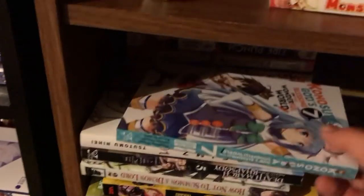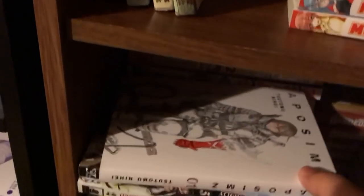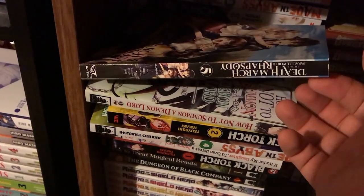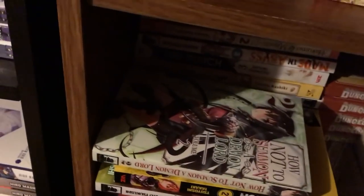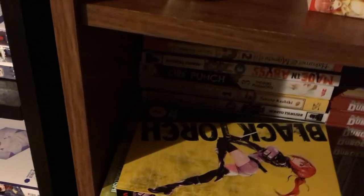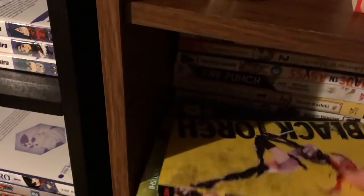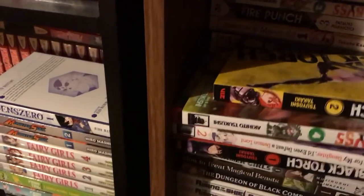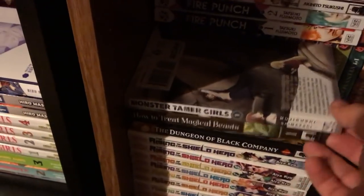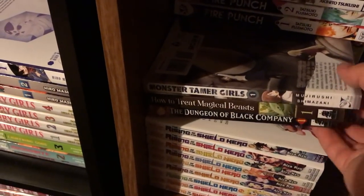Konosuba Volume 7 right there. Apotheosis Volume 1. Death March to the Parallel World Rhapsody Volume 5. How Not to Summon a Demon Lord Volume 2. Black Torch 2. Made in Abyss 4. Crisis Girls 2. If It's for My Daughter, I'd Even Defeat a Demon Lord Volume 2. Black Torch 1. Monster Tamer Girls 1. How Not to Treat Magical Beasts 1. Dungeon of Black Company 1.